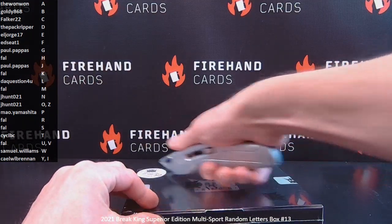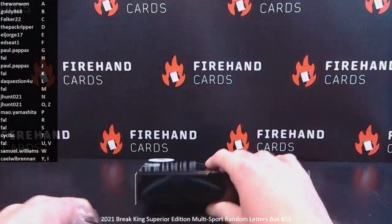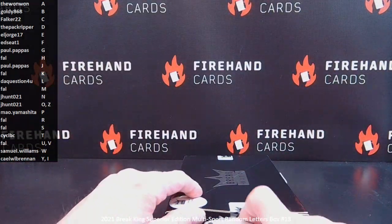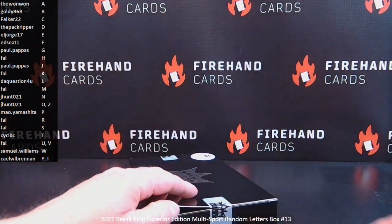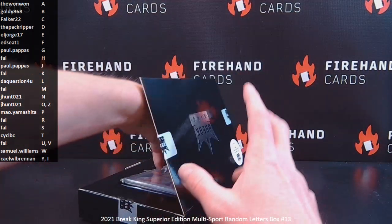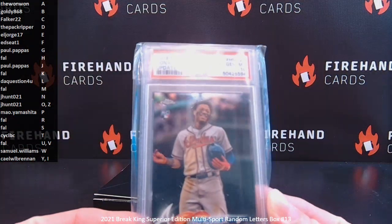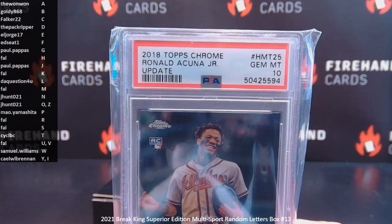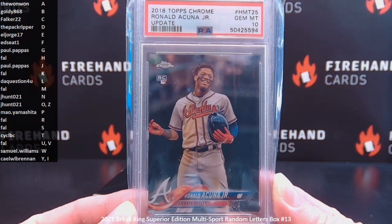I was instructed by Ryan that we were caught up as far as sorting going into today. Everything would have gone out today besides the stuff that was arriving from me today — that's the best update I can give you guys as of right now. Your first hit's going to be a Ronald Acuña Jr. 2018 Topps Chrome Update, PSA Gem 10. Letter A is the one-one.